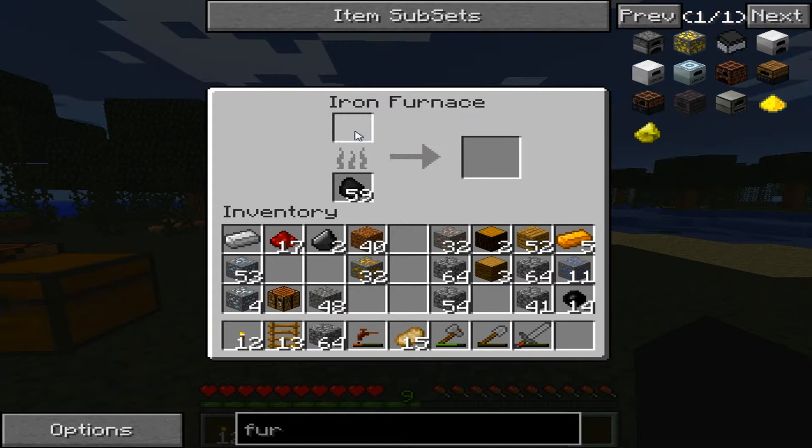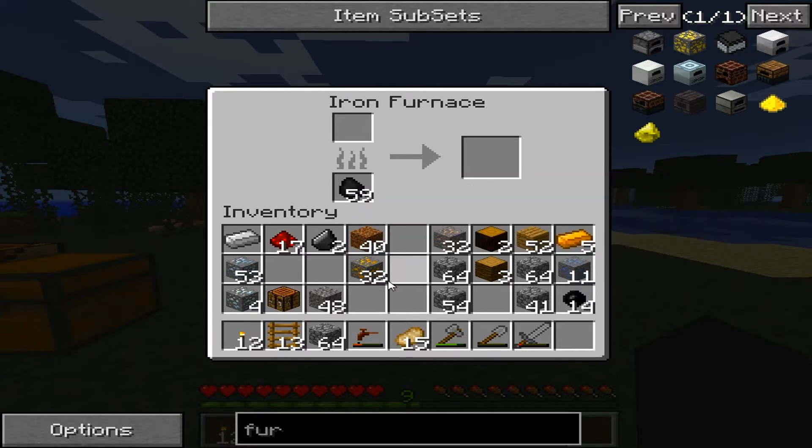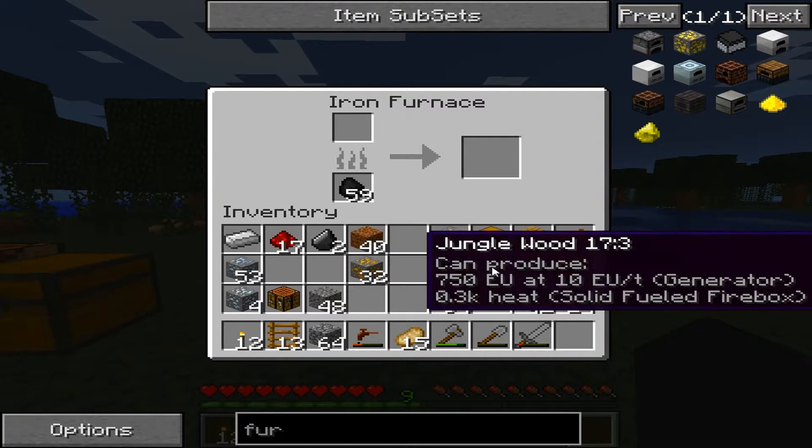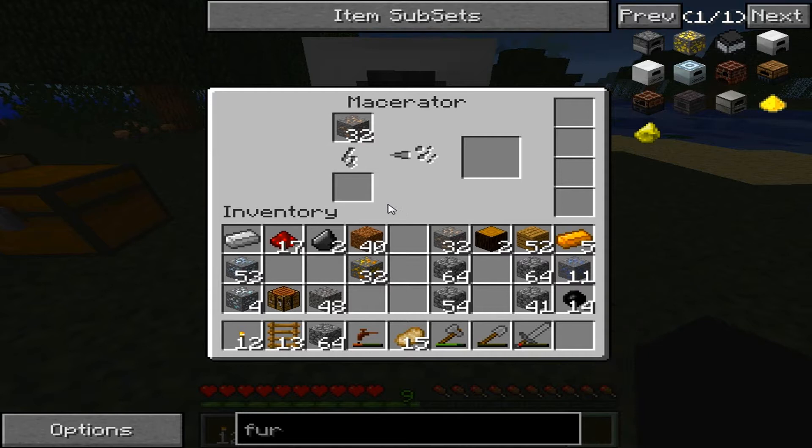What does this thing do? 4K EU — 4K EU at 10 EU per tick generator. So I think we have to actually smelt stuff. Let's smelt this wood and see if it powers this thing.